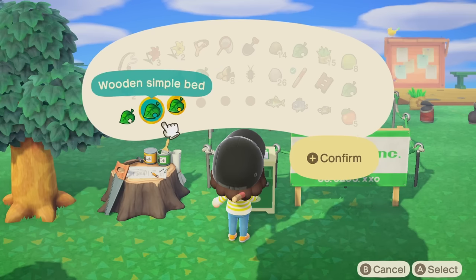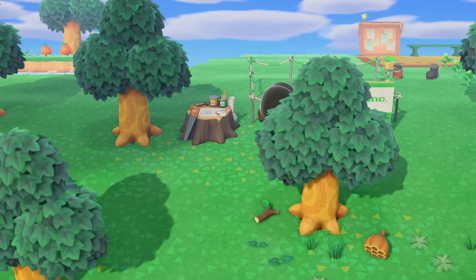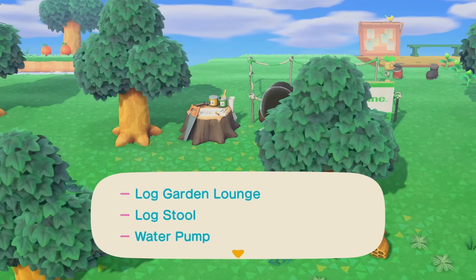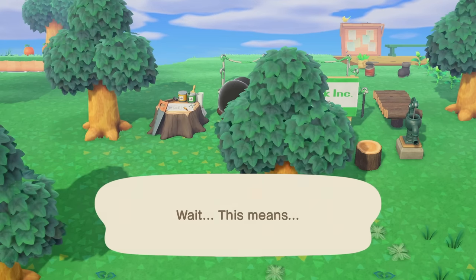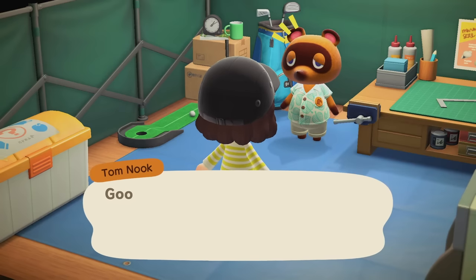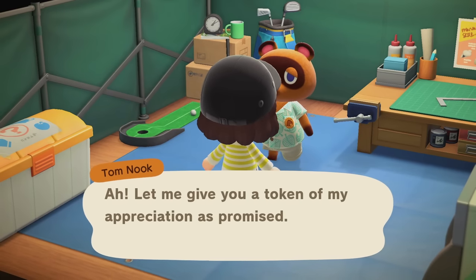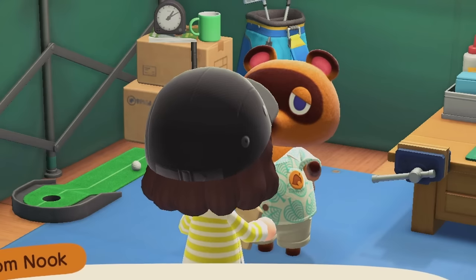Done with the interior. For the exterior we need a log garden lounge, log stool, and a water pump. All done — ready to go! That means all the prep is done, everything's finished. Tom Nook gave us fences as a token of appreciation. Yay, thank you Tom.